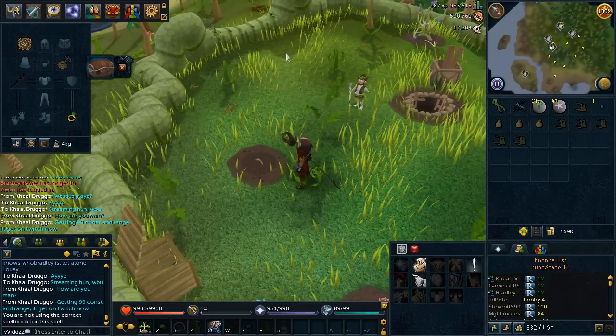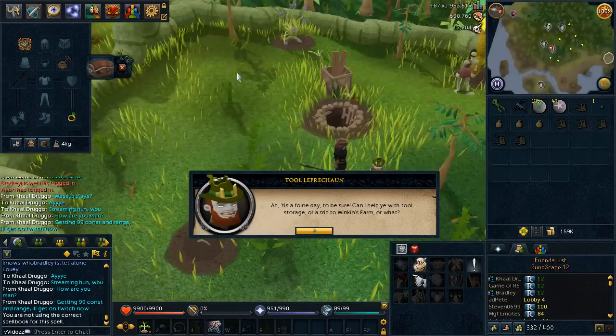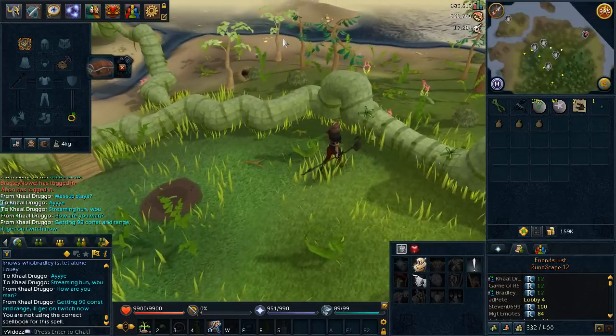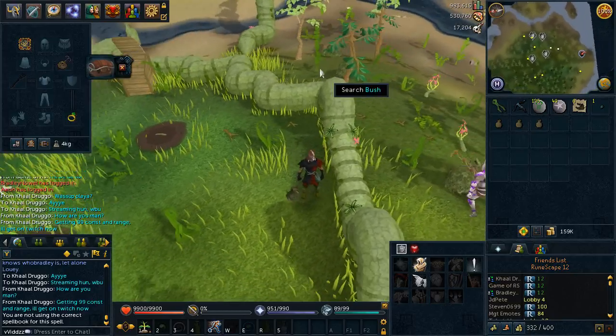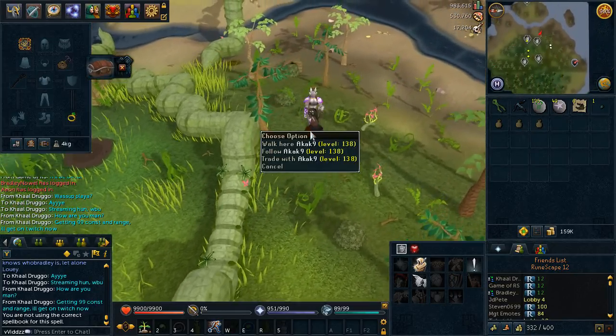Oh crap, I'm not on the correct spell book. That's embarrassing. I'm going to quickly jump over the other side, get some UGNC and make them into juju farming potions, and start doing some farm runs straight off the bat, which is really really exciting.